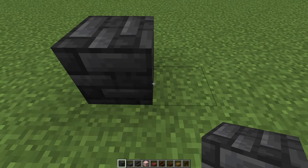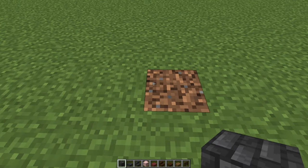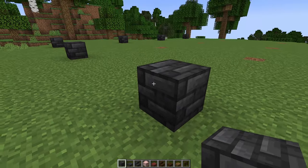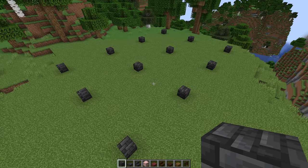From that end one, go ahead and turn 90 degrees and go another seven blocks, and on the eighth block, put a deep slate tile. Then go another seven blocks and on the eighth block, place another deep slate tile. Now just go ahead and fill in the rest of these little blocks following that same pattern, just like that.